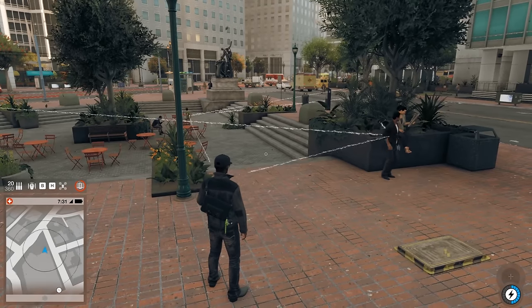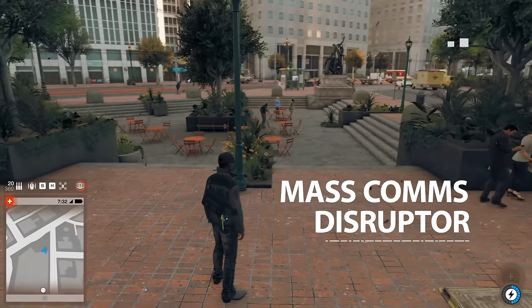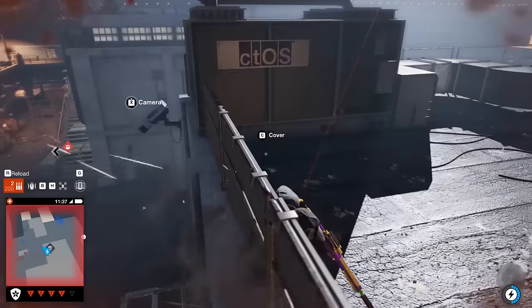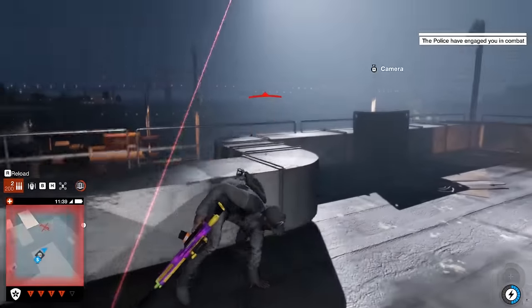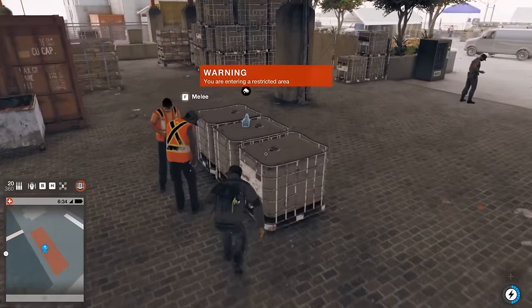Finally, arguably the most valuable upgrade you can purchase in Watch Dogs 2 is the mass-coms disruptor. It distracts civilians with saucy and/or intriguing text messages, and enemies with a burst of unbearable earpiece feedback. While that's going on, you can penetrate deep into enemy territory, grab cash pickups, steal a car, or melee a tricky guard or two.